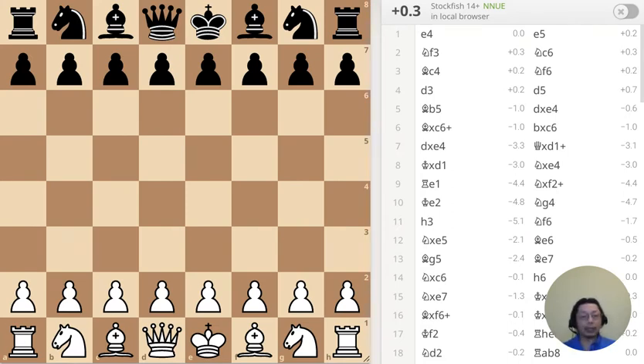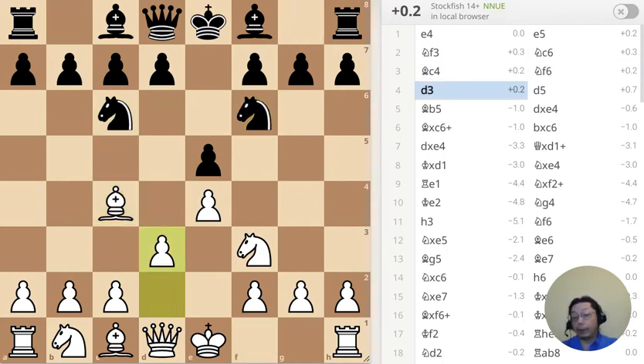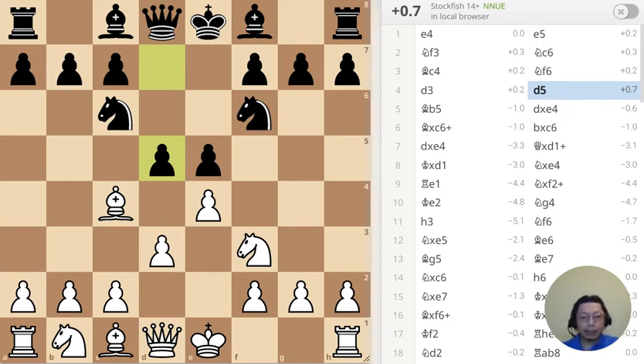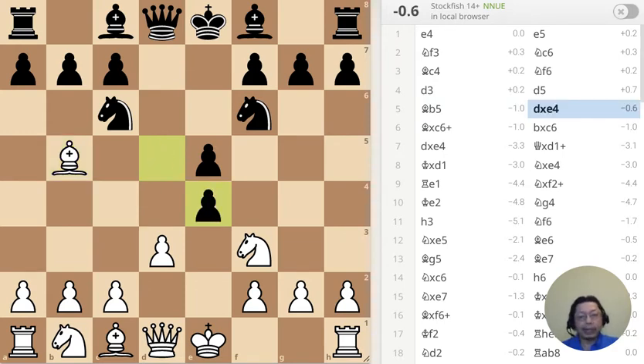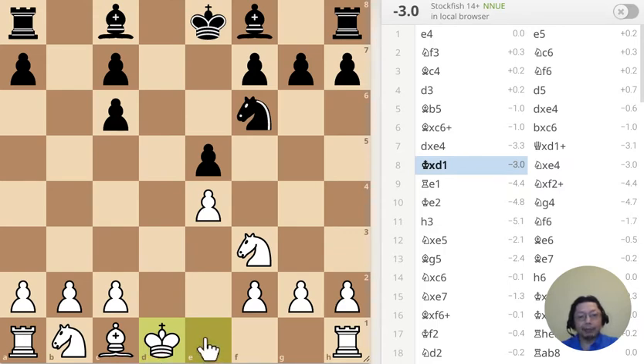Now that that's taken care of, let's begin the game. The opening is nothing special — this is Black trying to take initiative, very aggressive. That's a weakness but too early to tell at this point. I'm taking it up, basically I give up the right to castle. As you can tell from the evaluation, Black has an advantage because this pawn is hanging.